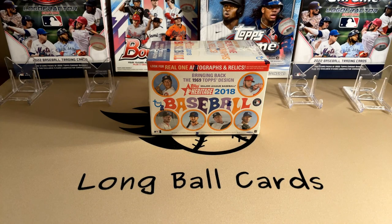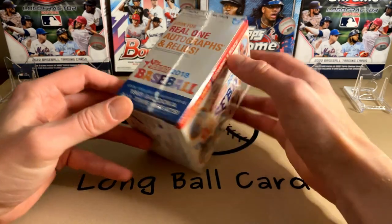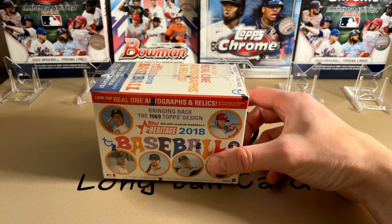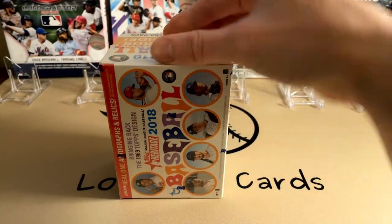This is 2018 Topps Heritage. There is a possibility for some Shohei Ohtani in this, but it is only in autograph form. It would be one of these Real One autographs. There is no base card in this set. There was an image variation, but it was hobby only.